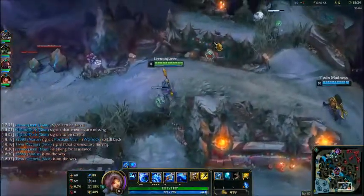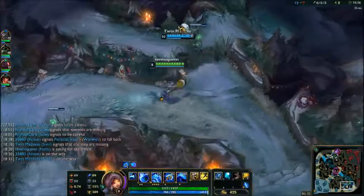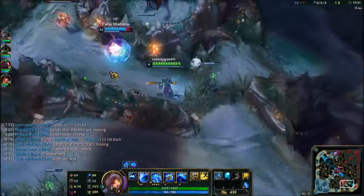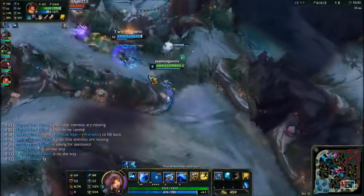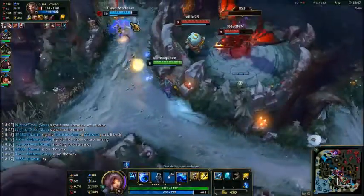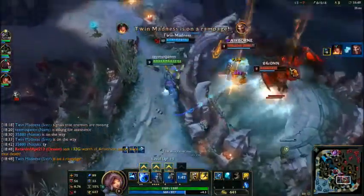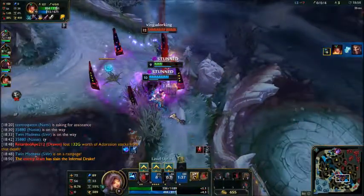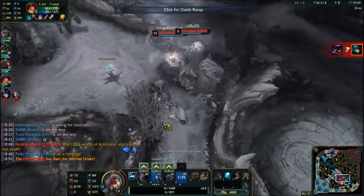Infernal is a pretty important drake to get — it really helps with your gameplay, so you kind of want it. But the jungler was nowhere near Infernal, so they just got a free drake.